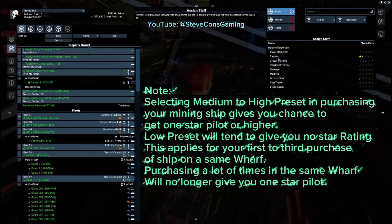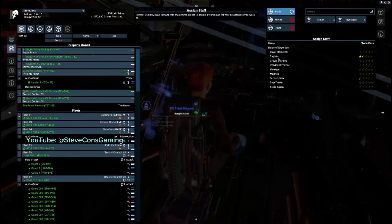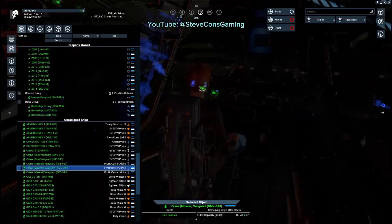Note that this is the reason why we chose medium to high preset — in low preset you tend to get less than one star captain. In high preset you are guaranteed to get at least one star captain, and in medium preset it's about 50/50. However, this only applies if it's your first time buying a ship at a certain wharf. If you always buy from the same wharf, you will always get less than one star regardless of preset, so keep that in mind.